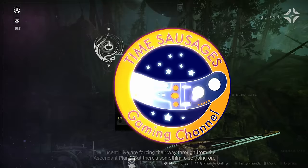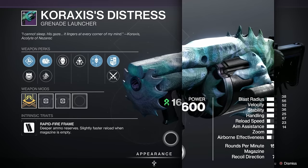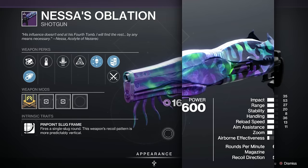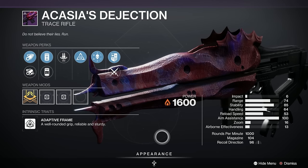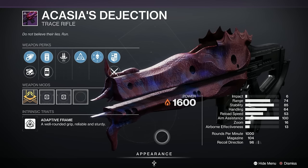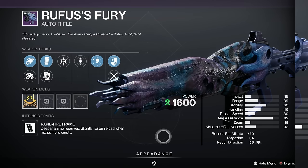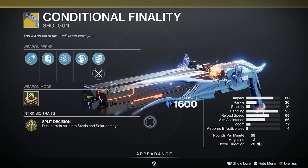The Pinnacle Raid this week is the Root of Nightmares. Weapons available: Briar's Contempt linear fusion from the first and final encounters; Caraxes' Distress strand grenade launcher from all four encounters; Nessus Oblation shotgun from the first, second, and final encounters; Acacia's Dejection solar trace rifle from the second, third, and final encounters; Microcosm's Reverence strand sidearm from the second, third, and final encounters; and Rufus's Fury auto rifle only from the third and final encounters. The exotic is the Conditional Finality Shotgun — everyone loves this one.